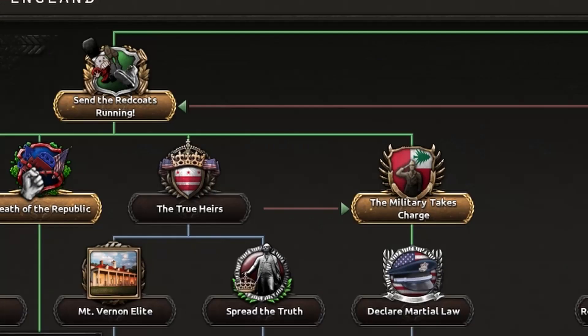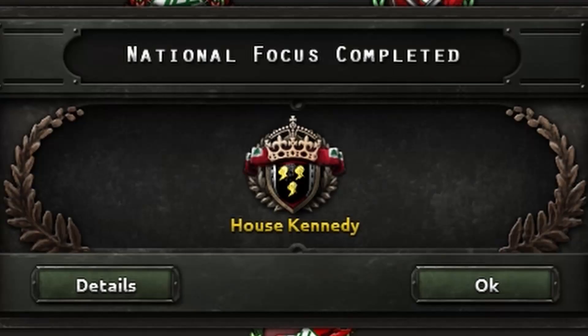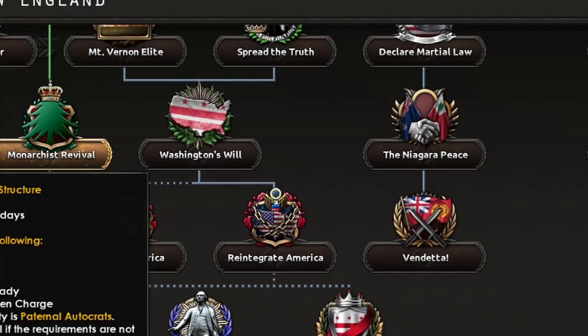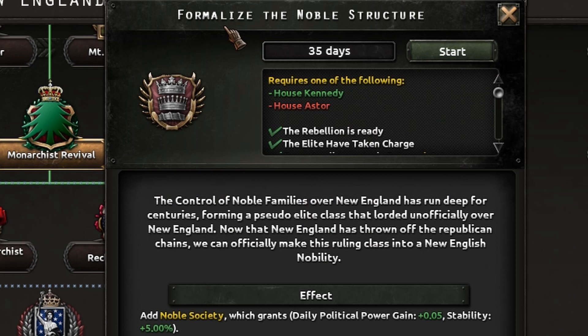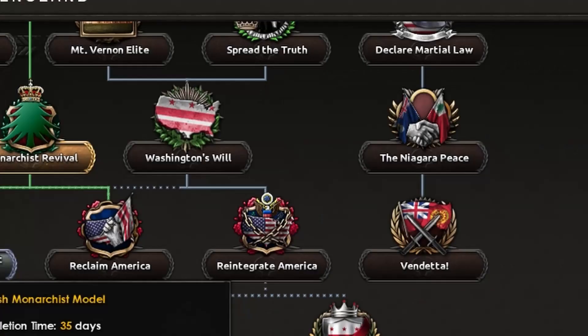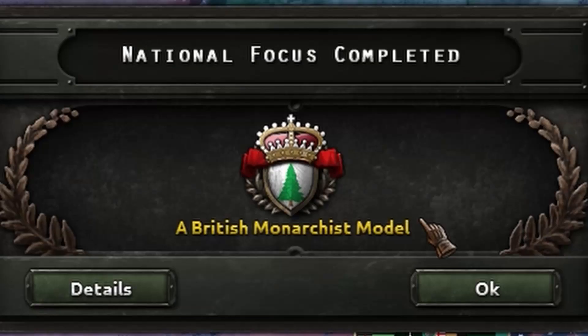Now that Mr. Joe is in charge, we shall cement his power as the most powerful family in New England. New England, even before all of this, already had a weird elite class society closer to a noble-style class. So with the republic now gone, it's time to formalize it. And even though those Brits tried to oppress us once again, the reality is that their model is actually quite efficient, and now with the monarchy in charge, we're closer than ever — so let's re-approach those Brits.